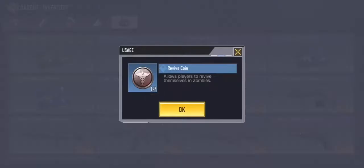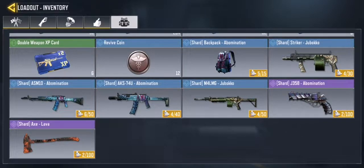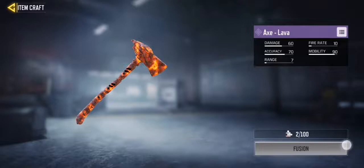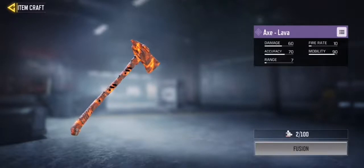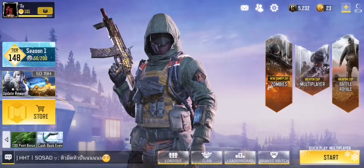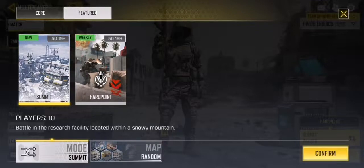Right now I've got revival coins and I've got shards — for example I have 100 shards for the Axe Lava Fusion. Once you get enough, you can redeem the Axe Lava, which is a cool weapon.